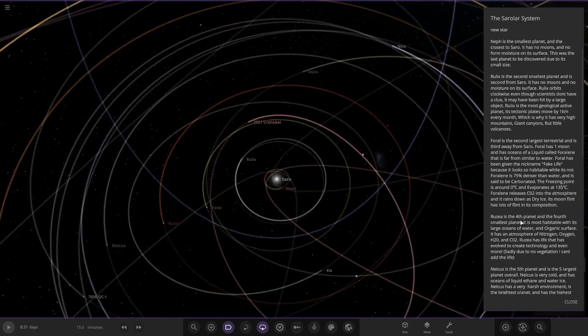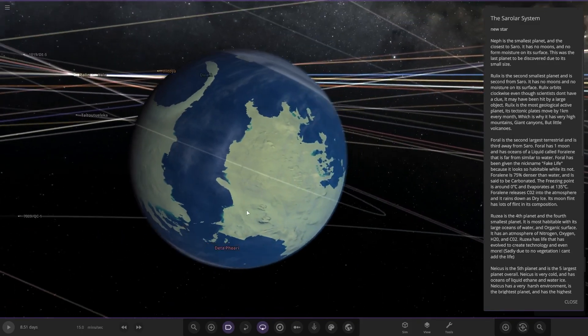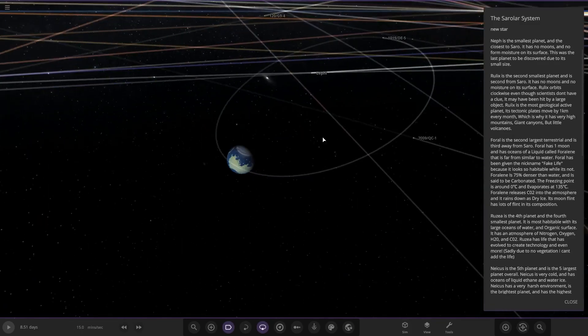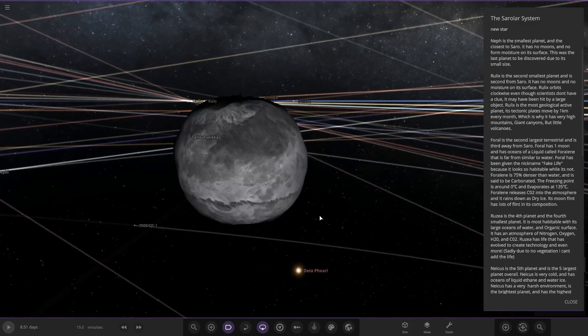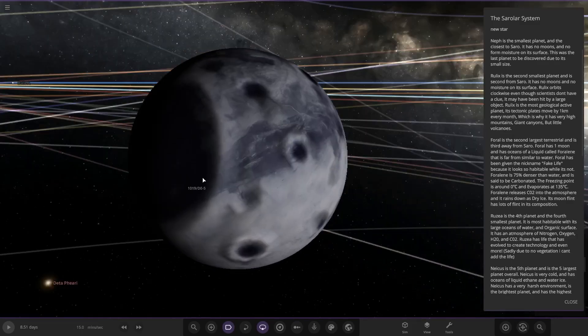Next up we have Thoral, the second largest terrestrial and the third planet from Zoro. It has one moon and has oceans of a liquid called Thoraline, which is far from similar to water. Thoral has been given the nickname 'fake life' because it looks so habitable while it isn't. It is 75% denser than water, said to be carbonated, with a freezing point around zero degrees and evaporation at 135 degrees. It releases CO2 into the atmosphere and rains down as dry ice. Its moon, Flint, has lots of flint in its composition.